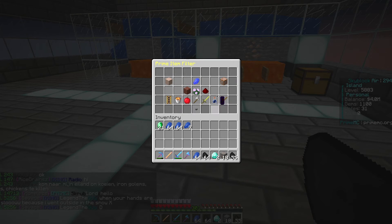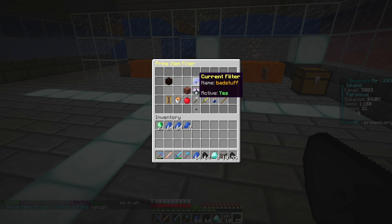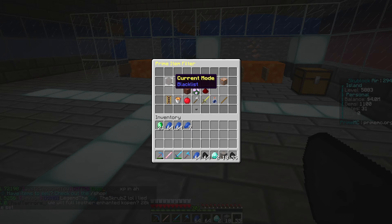So now my filter is active and I've filtered my items through. Now I want to discard those items — I don't want to keep those items. This is where you come over here. This runs in two modes: either whitelist, which means the items on the filter you have selected will pass through and everything else will be discarded; or you're going to do what I do — blacklist. So now the items that I put onto this 'bad stuff' filter are being blacklisted out of the system and will not go into the hoppers on my island.